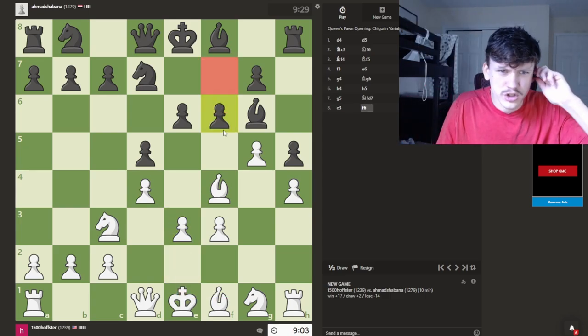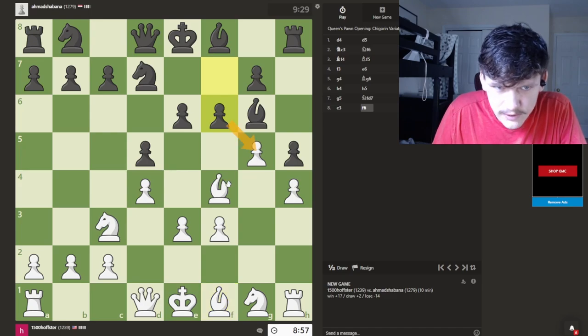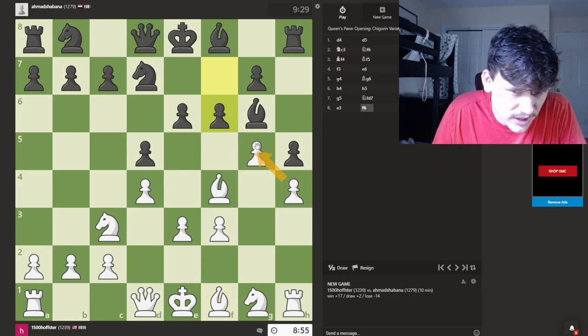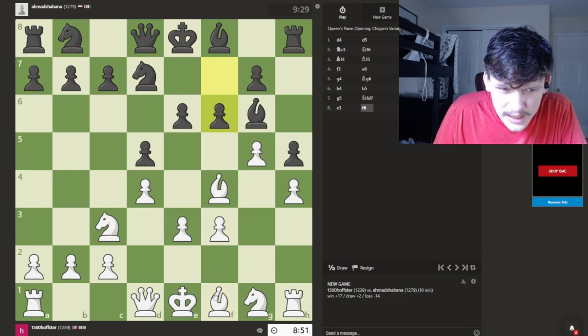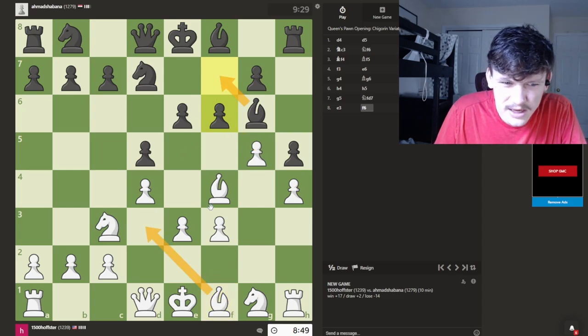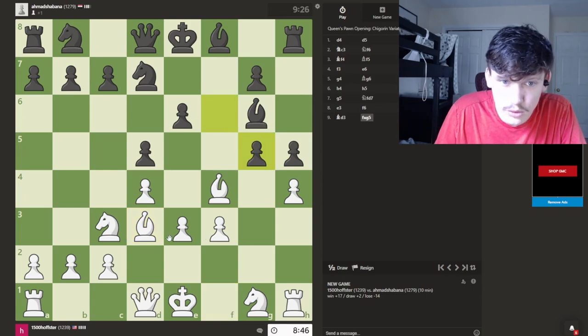My opponent has pushed the pawn. Now I need to understand this — if takes, I can take back with the pawn, or I can also take back with this pawn, so I don't see this as a threat. I can go bishop here; they can move back, but I don't mind that. And in the case where they don't take, well, they kind of have to.